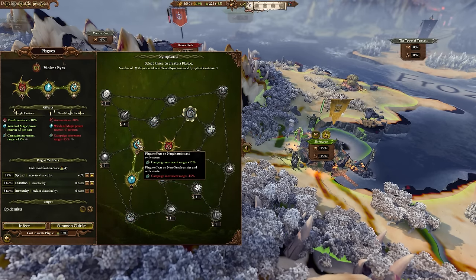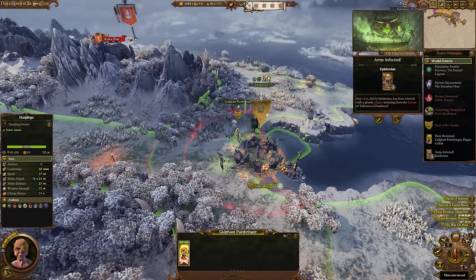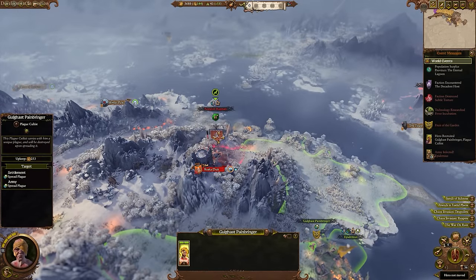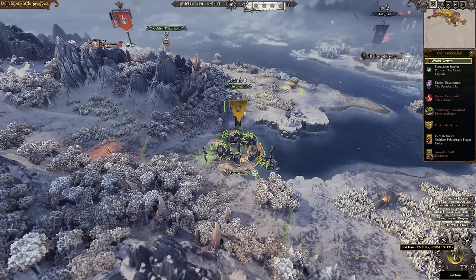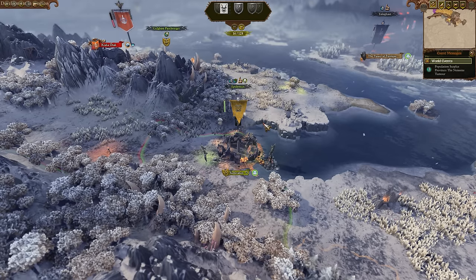In short, you're going to want to have plagues on the go constantly, with a big focus on spreading them to other factions rather than worrying about yourself. We're going for quantity over quality — the effects aren't really important, you just want whatever you can get out there affecting as many enemy settlements and armies as you possibly can. This is going to make managing your infections incredibly difficult, so it's a good idea to focus on making as many as possible from buildings, battles, and spreading plagues to keep yourself stocked up.